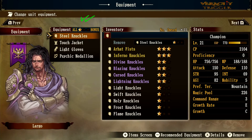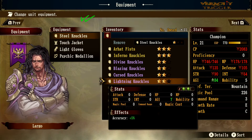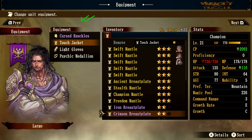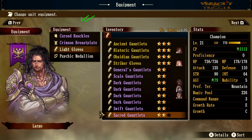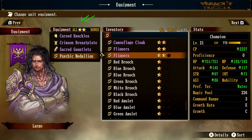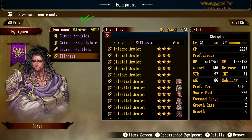Now let's look at the two-star all-star bonus. I'll equip the Cursed Knuckles, the Crimson Breastplate, and the Sacred Gauntlets to mix it up a bit. Pause the video to see the stats — note that water preference changes here because of the flippers affecting the element. Stats typically go up by about five, seven, or ten for attack, strength, agility, defense, and intelligence.